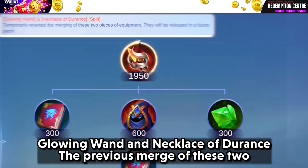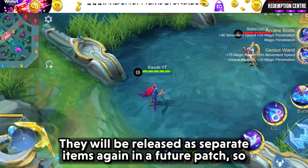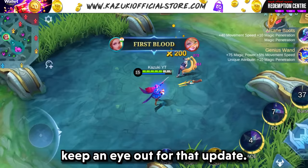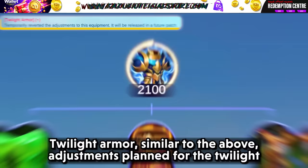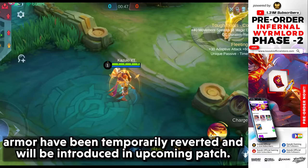Glowing Wand and Necklace of Durance: the previous merge of these two items has been temporarily reverted. They will be released as separate items again in a future patch, so keep an eye out for that update. Similarly, adjustments planned for the Twilight Armor have been temporarily reverted and will be introduced in an upcoming patch.